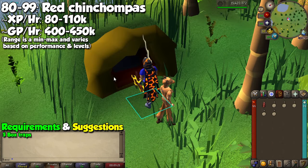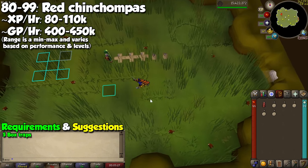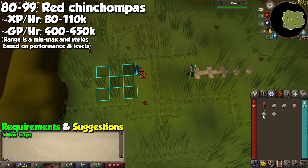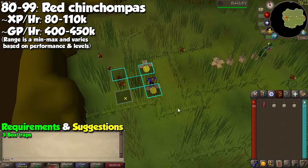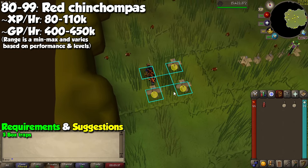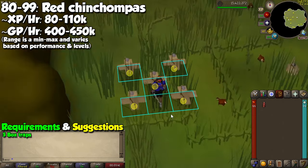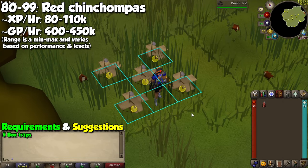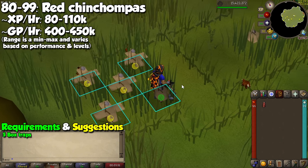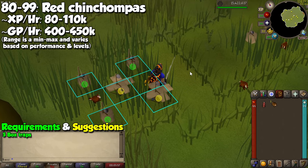The first endgame method is catching Red Chinchompas. You may catch them in the Feldip Hills Hunter area or northeast of Brimhaven, but the favorite spot is the Hunting Ground — a more private area unlocked after completing the Hard Western Diary. Take box traps and simply set them up, hoping for the little rats to fall for it. This is the first time we are actually keeping what we catch, because Chinchompas are stackable. Let your character set the trap again and continue catching. You can see experience rates from 80,000 to 100,000 per hour and around 400,000 GP in that same time. This method also has a chance to yield the hunting pet — a little Chinchompa following you around.